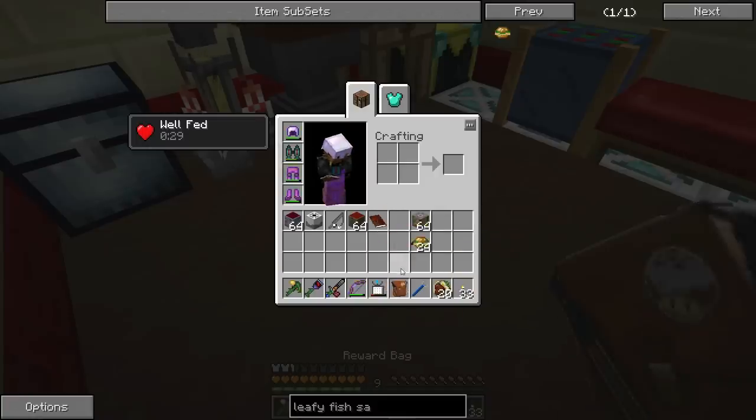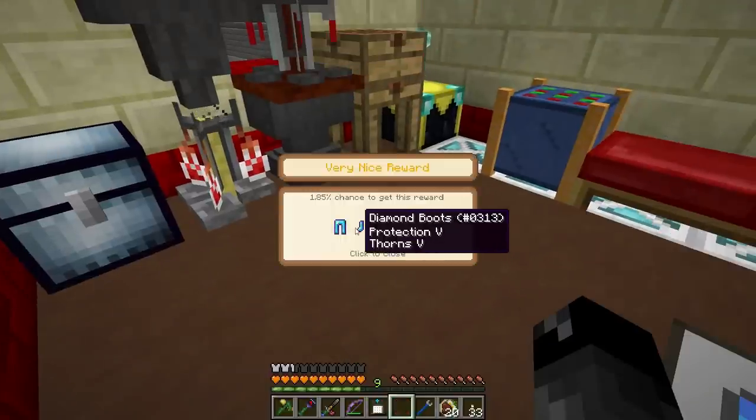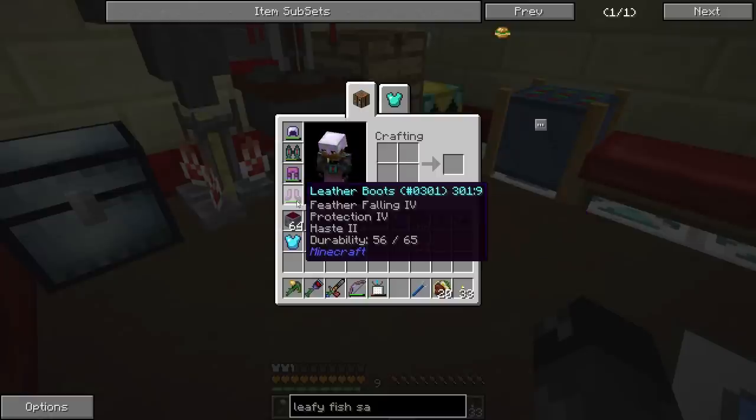Hell's Kitchen — we're pretty much wrapping up this quest line. Let's check out our legendary reward bag. Oh wow — protection 5 and thorns on every single piece of diamond armor. The protection 5 is great, this whole armor set is great and it'll definitely upgrade what I'm currently wearing. Thorns does damage back to enemies but it makes your armor wear out faster, so I'll want Unbreaking 3 on all these pieces.